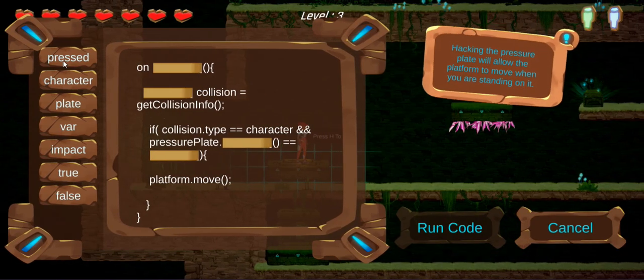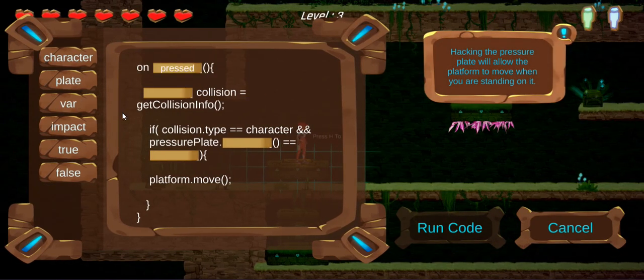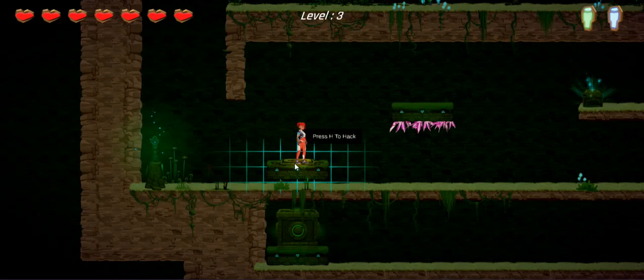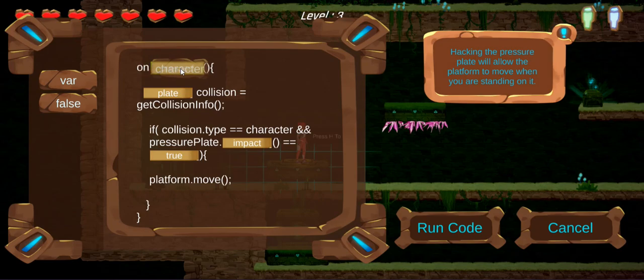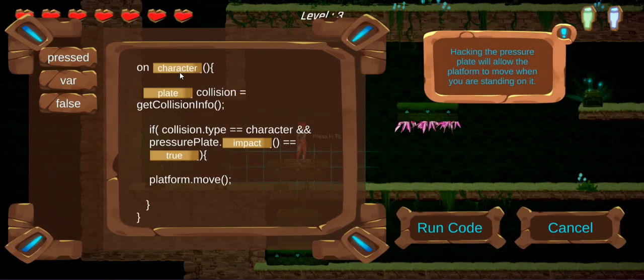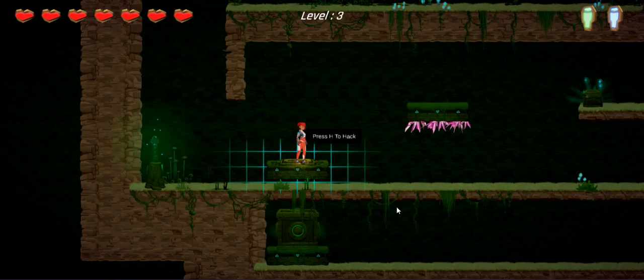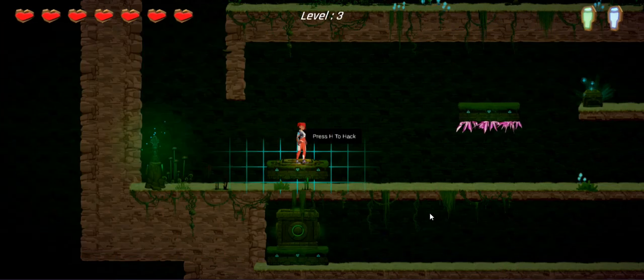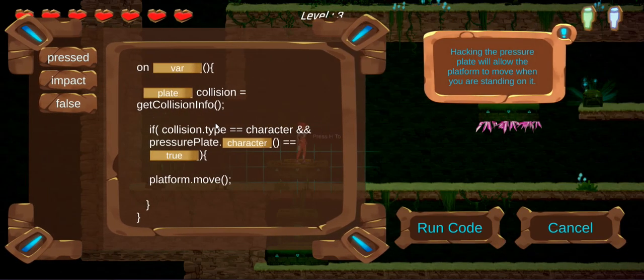Oh, I get it. Pressure plate — on impact equals shoots. No, no, no. Come on, character. Yeah, I know that, but on impact — press build.